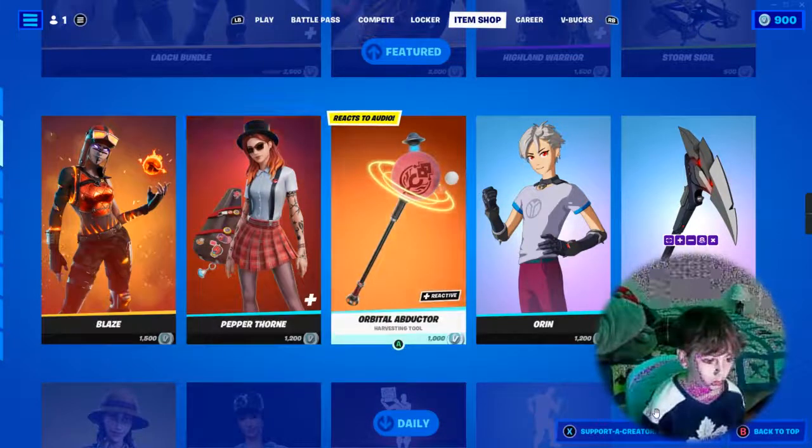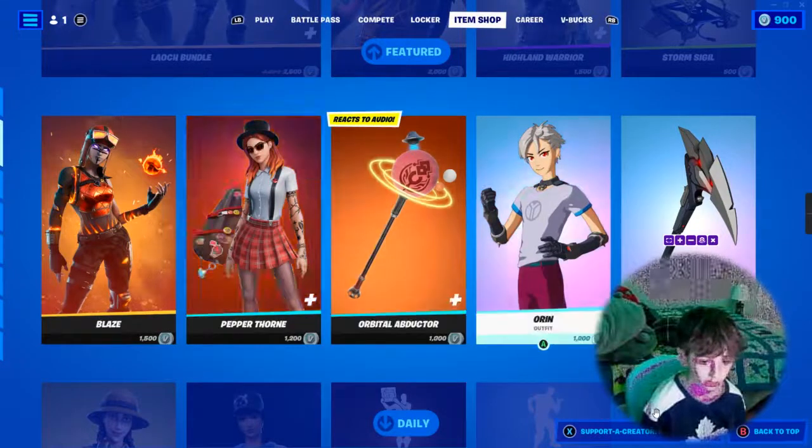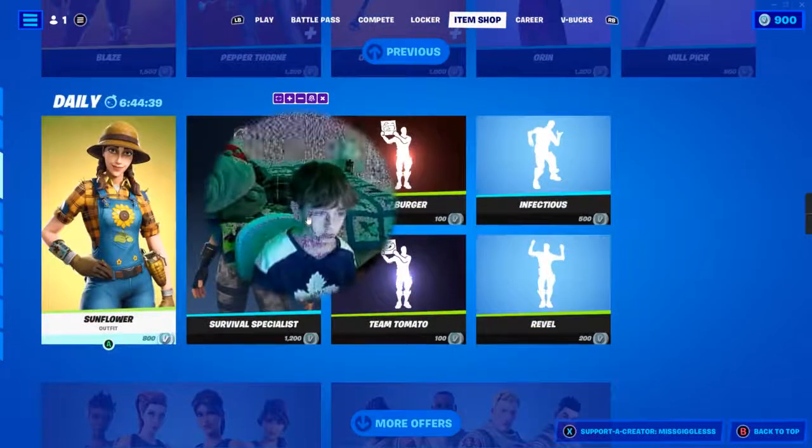Then we got Pepper Throne, 1,200 V-Bucks. Orbital Abductor, 1,000 V-Bucks. Orbital, 1,200 V-Bucks. And then the Gnaw Pick, 800 V-Bucks.